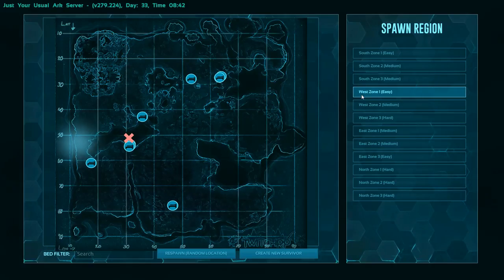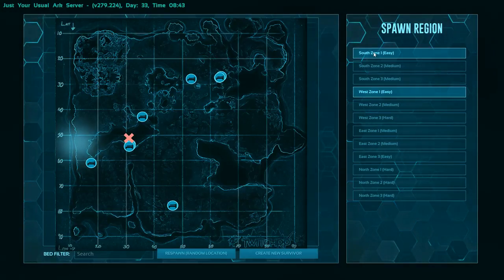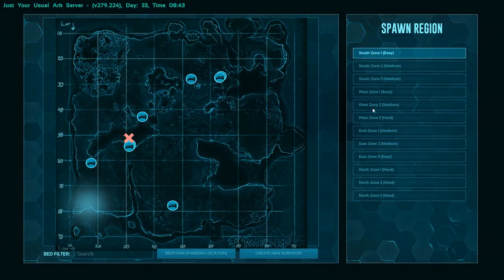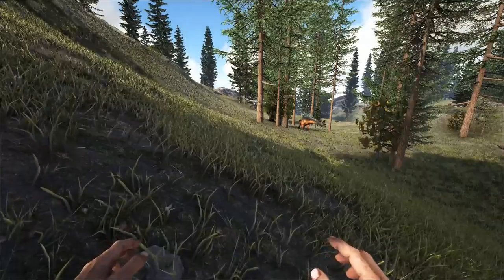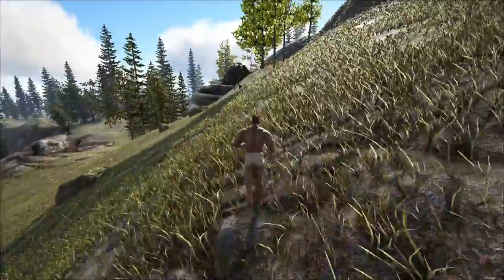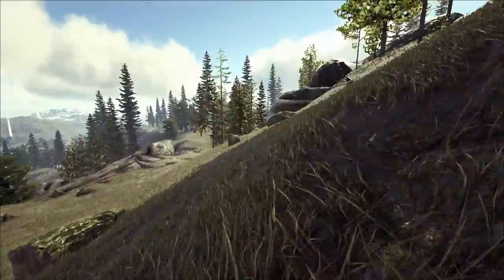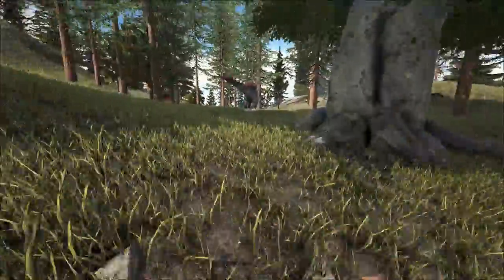West Zone 1 is where we spawned in originally. South Zone 1 is okay too — they're not that far apart and either one is easy enough to survive, so I'd suggest either West Zone 1 or South Zone 1. There's a bunch of herbivore spawns right here, so it shouldn't be that difficult. There are some raptors around — quite a few raptors on the map — so you've got to be careful. There's a T-Rex or two around here. A lot of people are complaining that they put their bases in the easy areas and they're getting wrecked after three or four hours.